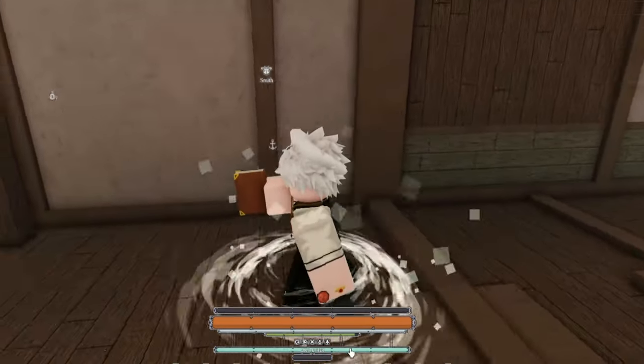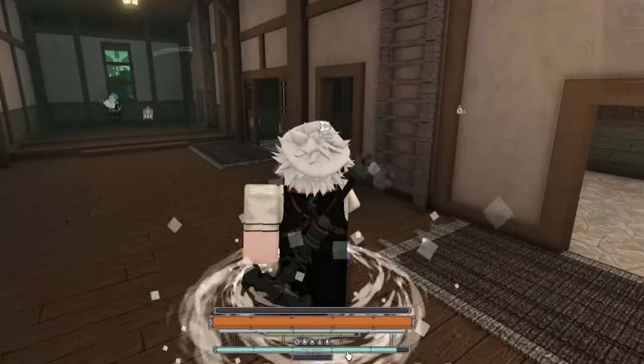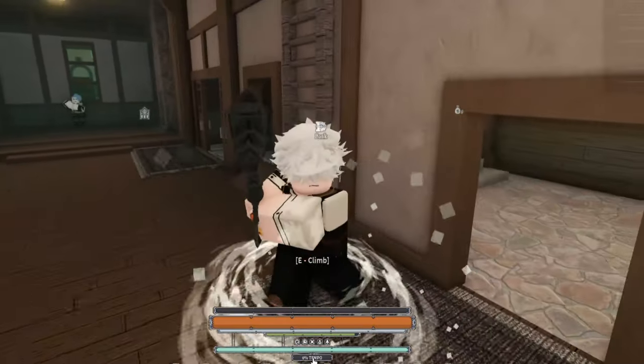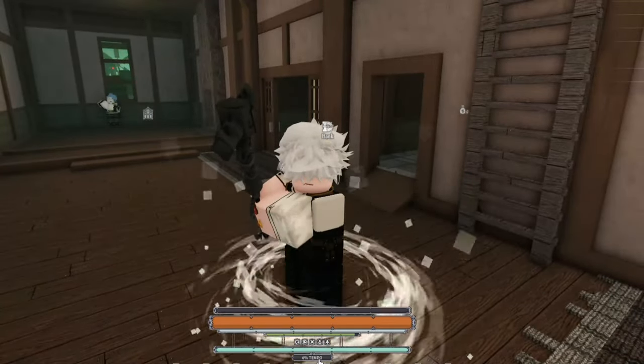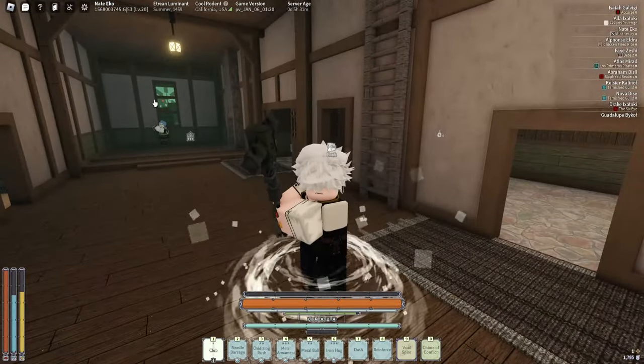This is your ether — basically your magic bar. Every time you use a magic move it goes down. And this is your tempo. When you're fighting someone, your tempo helps you regenerate ether. When your tempo is at zero percent, your ether will regenerate super slow — but that's only if you're in combat.